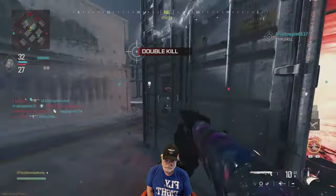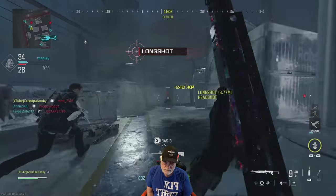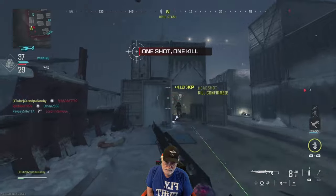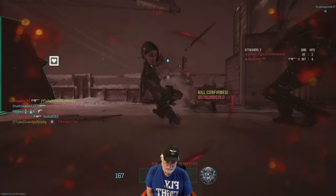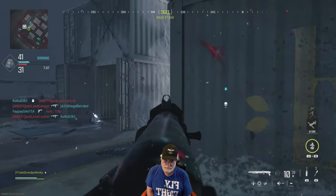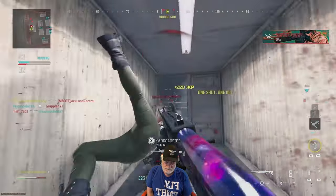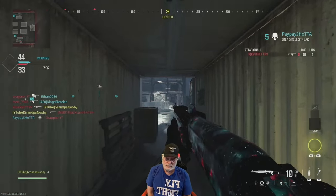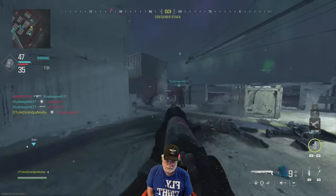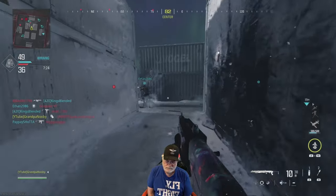I'm probably not going to keep this as a permanent class because, first of all, I'm kind of on a Riveter spree now — I'm enjoying the Riveter. And if I want a one-shot shotgun, I didn't get a shot on that nice young lady there, but there are better options in my opinion: the Lockwood 680, the Bryson from Modern Warfare 2. But if you aim down sights and aim a little bit high, you're going to get the one-shot kills — not all the time, but you will get them.